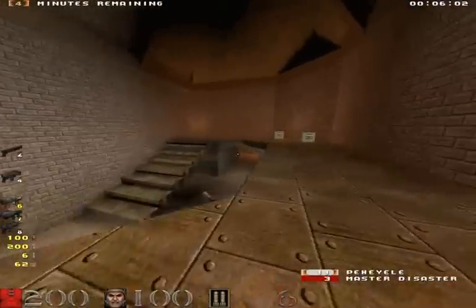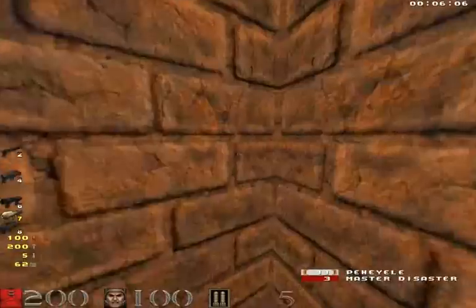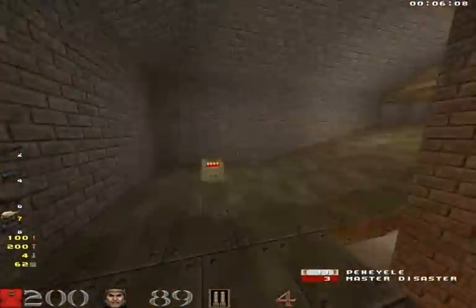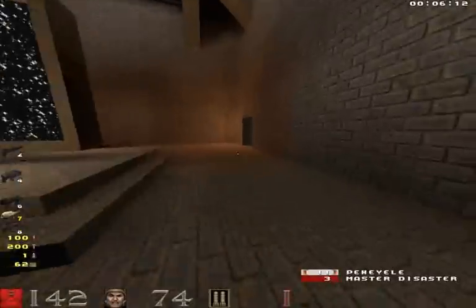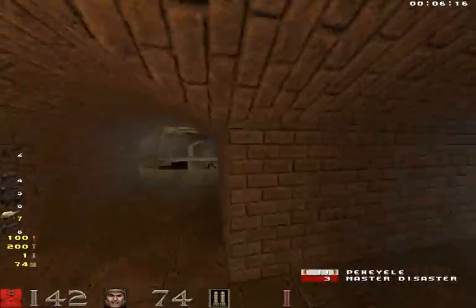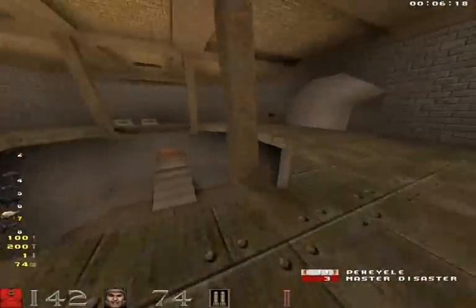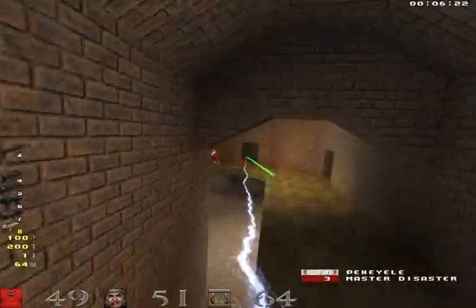Now I'm going to give up that mega health. I didn't even get hurt from that exchange. So I'm going to speed up with a rocket jump — I misjudged it there, now I'm out of rocket ammo. But that's the kind of speed you want when you're in control and you've just picked up a big important item. That's when you want to rocket jump.